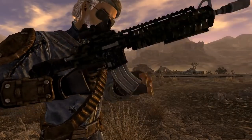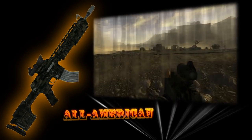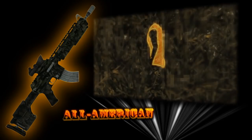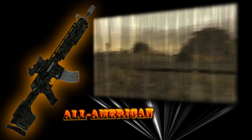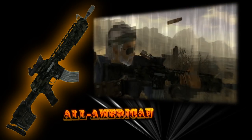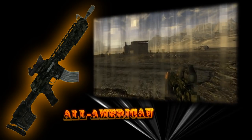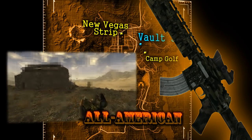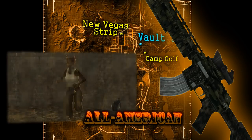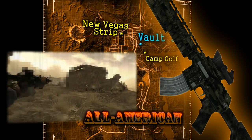Extending the list for marksman style armaments is the All-American, an enhanced version of the marksman carbine with higher damage per shot and faster fire rate. This is one of the most difficult guns in the game to acquire because it lies behind many locked doors at the bottom of a heavily irradiated and ghoul-infested vault. Going after this gun should only be done at higher levels, preferably level 15 or so. To start, head to Vault 34, which is more east than south of the New Vegas Strip and more north than west of Camp Golf. Before heading off, stock up on Rad-Away and Rad-X, because you'll be fighting radiation the entire time you're below surface.